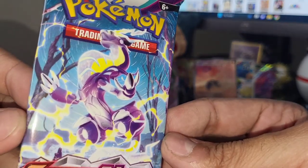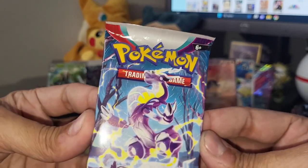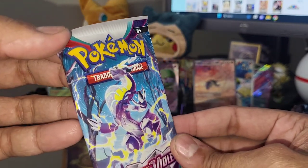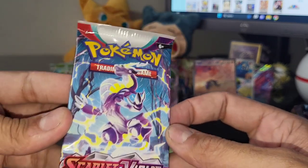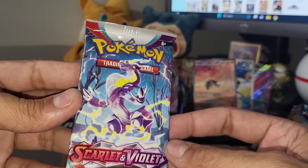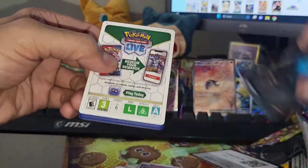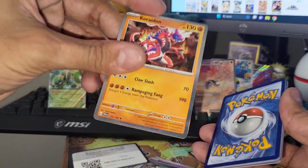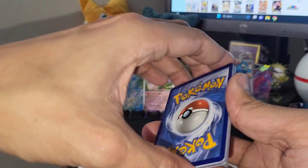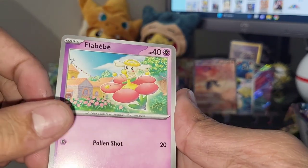This is gonna be the last pack of my first Scarlet and Violet opening! Make sure you guys like, comment, and subscribe because I will be back with more Scarlet and Violet openings, as well as Crown Zenith and other sets. Thank you guys for tuning in - another white code, though I still don't really know if those mean anything. They must just be the new hollows. Leaf energy - let's see if we can end it with a bang!